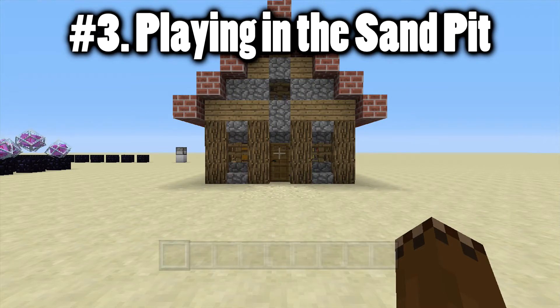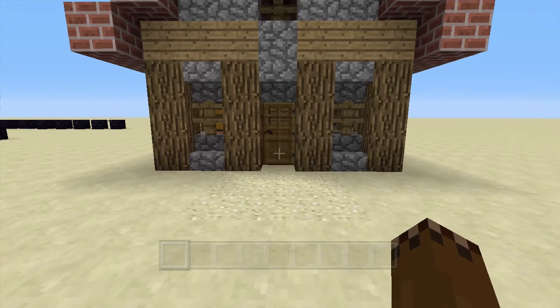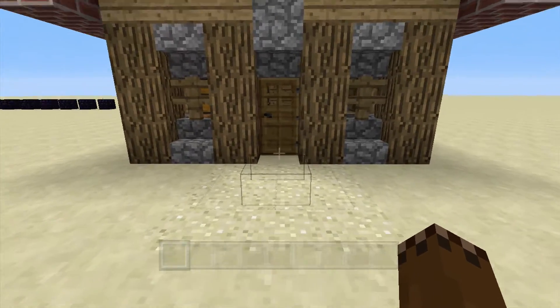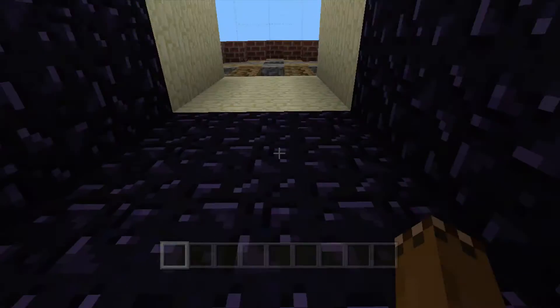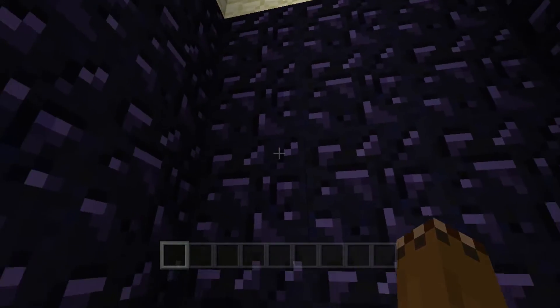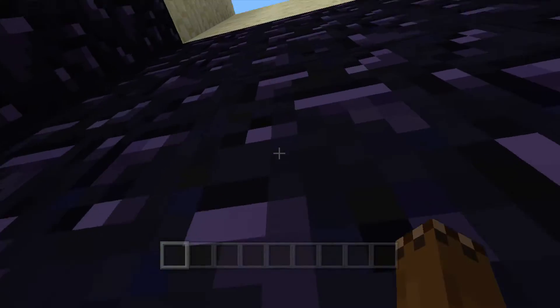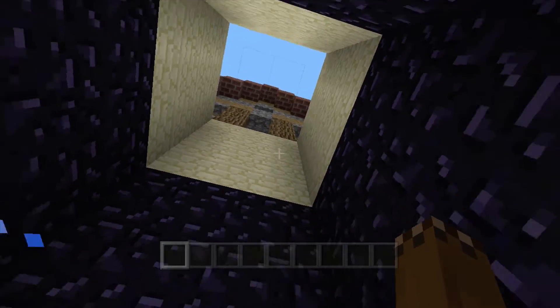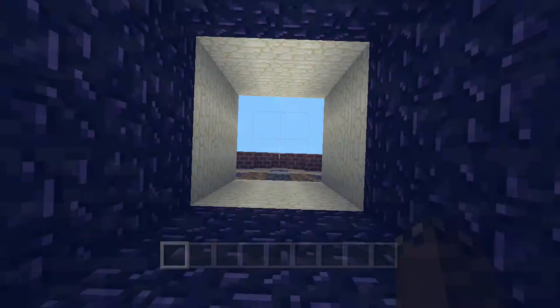Number three is very similar to number one, although different in its own special way. As we walk up to the house here, you can kind of see there is some sand. However, if you hide this in a desert or something, it'll be more hidden. When we walk onto it, as you can see, we drop into a water pit with obsidian around us. So it kind of traps your friend in here, and they have to find a way out, which will be very difficult — they'd need to break the obsidian or hope they have blocks to pile out with.